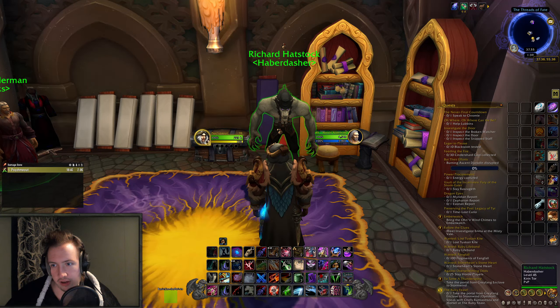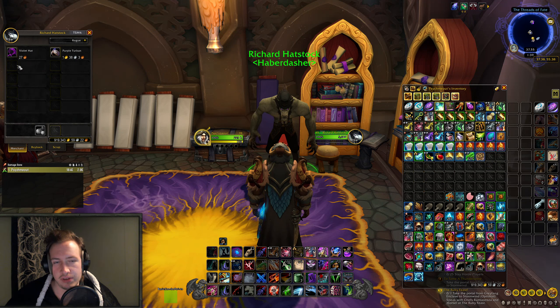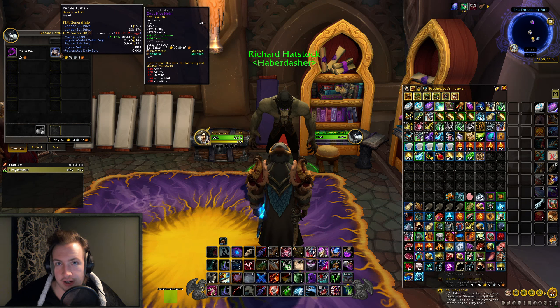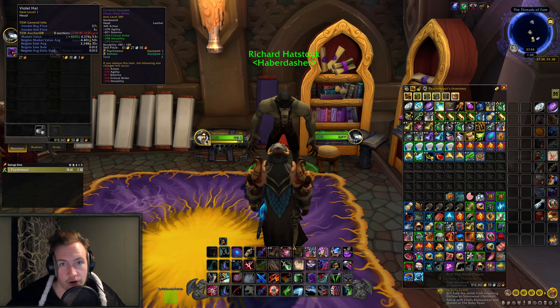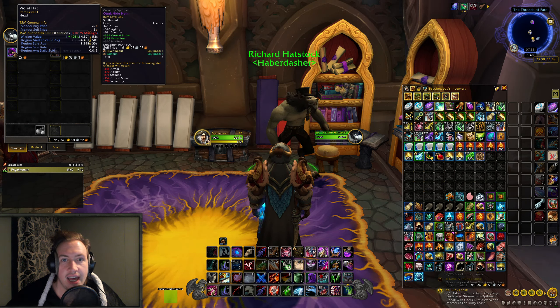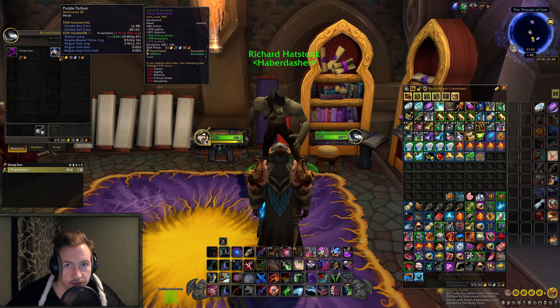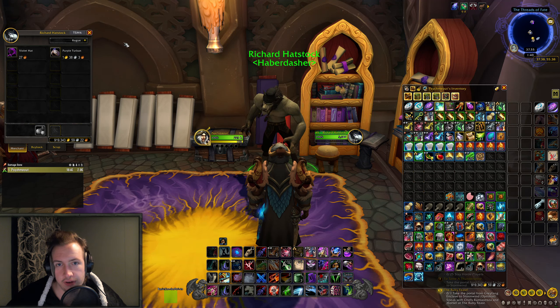Let's take a look at one of these vendors — Richard Hatstock the Haberdasher — from which you can buy a Violet Hat and a Purple Turban. These already have a market value; the Purple Turban's market value has gone up by 154% after the announcement of patch 10.0.5, now sitting at 69,854 gold, with a region market value average of 8.5k. The Violet Hat has a market value of almost 4.4k and has gone up by 403% since the announcement, with a region market value average of 4.4k. The sell rate is 0.012, so don't expect these to make you millions every single day — it's a slow burn, but the more items you stock up with, the more sales you will get.